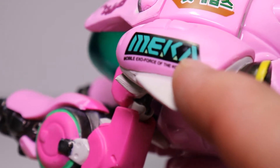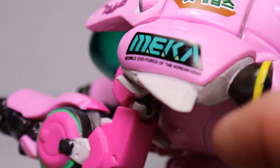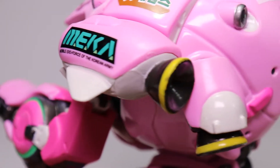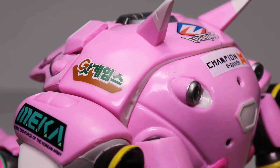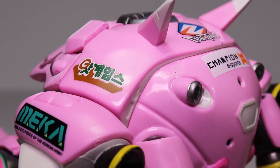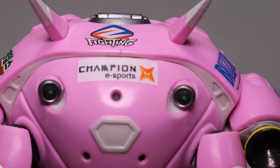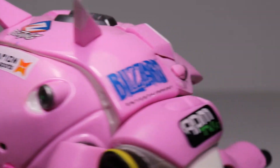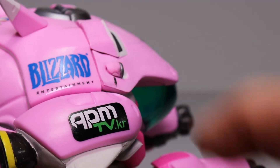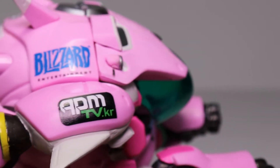You can see it has a sticker here that says Meka — the Mobile Exo-Force of the Korean Army — on the bottom. On the back again it has more stickers. Up here on top you can see this is a big figure, it is really really large. There's some writing, and on the back it says 'Champion Esports,' and there's a fighting sticker up here. Over on the side it says Blizzard Entertainment, and there's another sticker there.